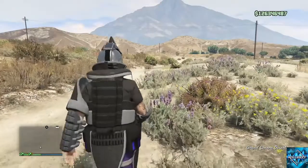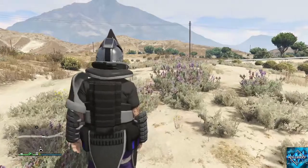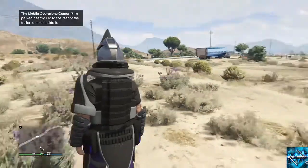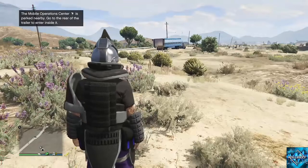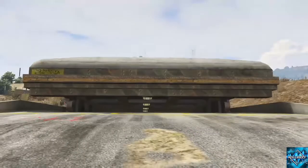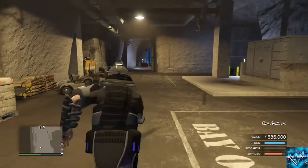Before we get started, run outside and request your MOC. As we all know, you do gotta have a free Elegy in there. Make sure you got 10 beers on you, and make sure your free Elegy is parked inside the MOC. So you're going to go outside of your bunker, request it like normal, then return it to storage. If you want to farm these cars and keep doing dupes back to back, fill up the entire garage with free Elegies.